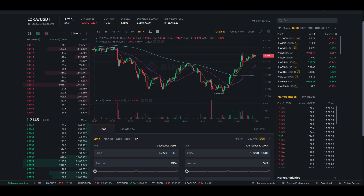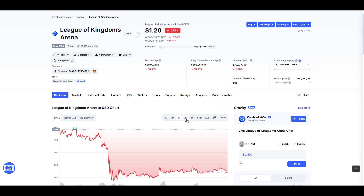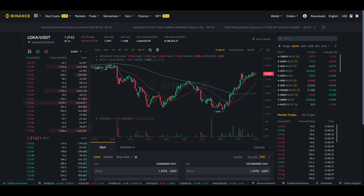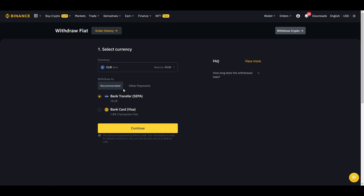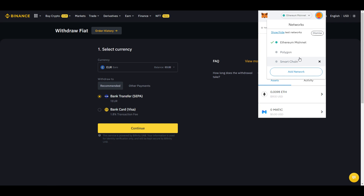Now your Loka is in Binance. You can go to Trade and exchange it for USDT, for example. Personally I'm not going to do it right now because I don't like the price at $1.20 — I'd probably sell at around $3. Once you've swapped your tokens to Euro or US Dollar, go to Withdraw, then Withdraw Fiat, and transfer it to your bank account. That's how you do it with Loka vouchers.